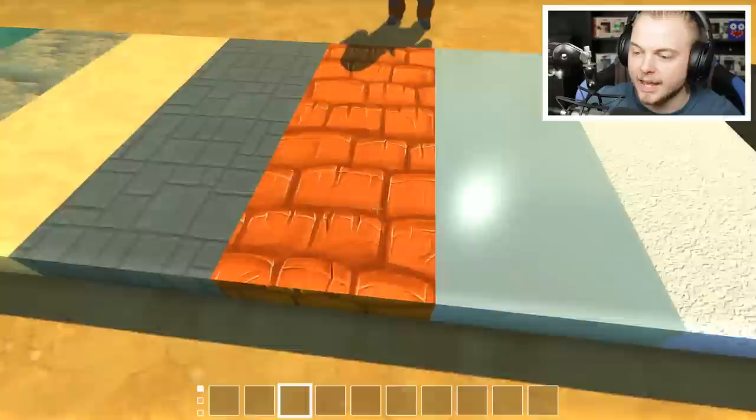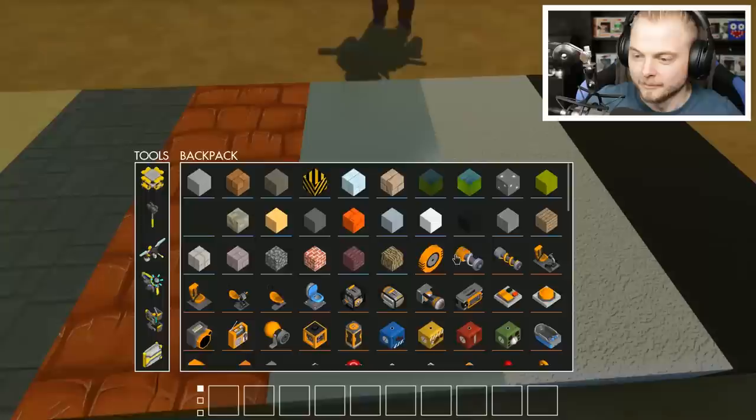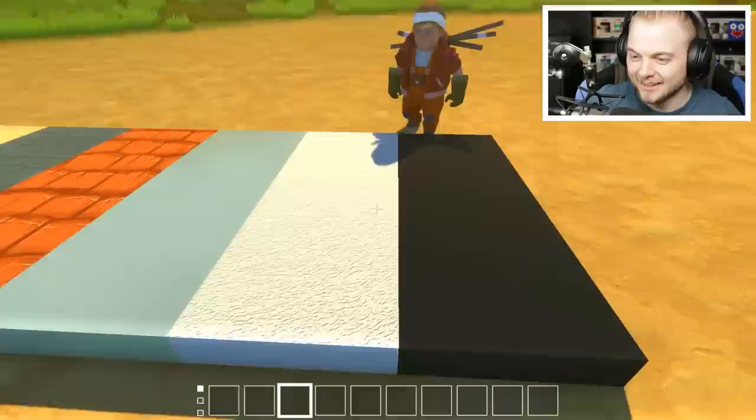If you guys have any suggestions of what we can build, because we could do so much more with building now — this is going to be crazy. This is the clear metal blocks — it's a nice shiny surface. This is like a really grim sort of old wallpaper sort of thing. I used to have that in my bedroom. Yeah, I did as well. I used to pick these little bits off, I don't know why.